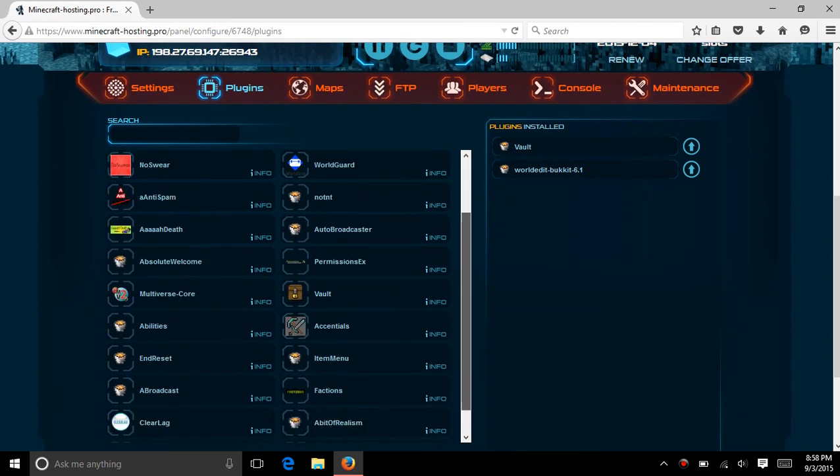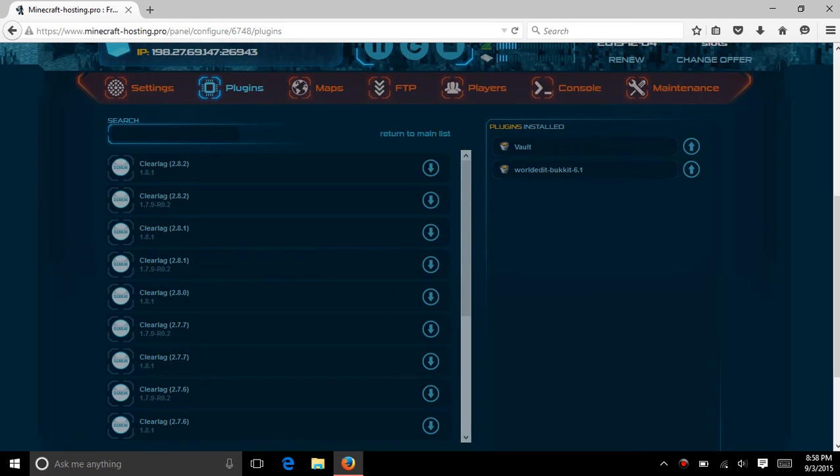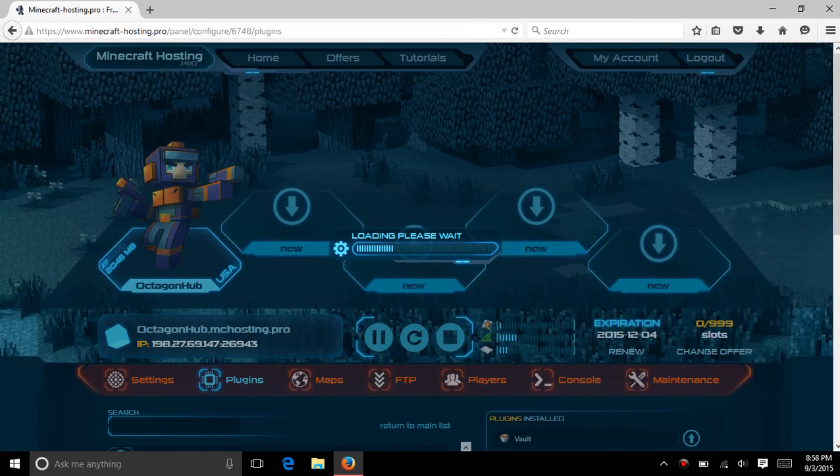The next plugin is ClearLag. What ClearLag does is make sure that things are working properly so your server does not lag out. Click the first one, like before, and go to Loading Please Wait. Wait for it to be done.